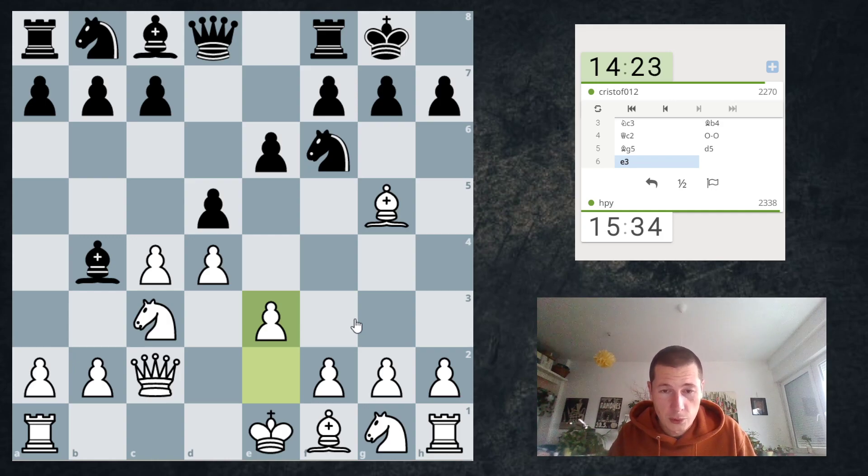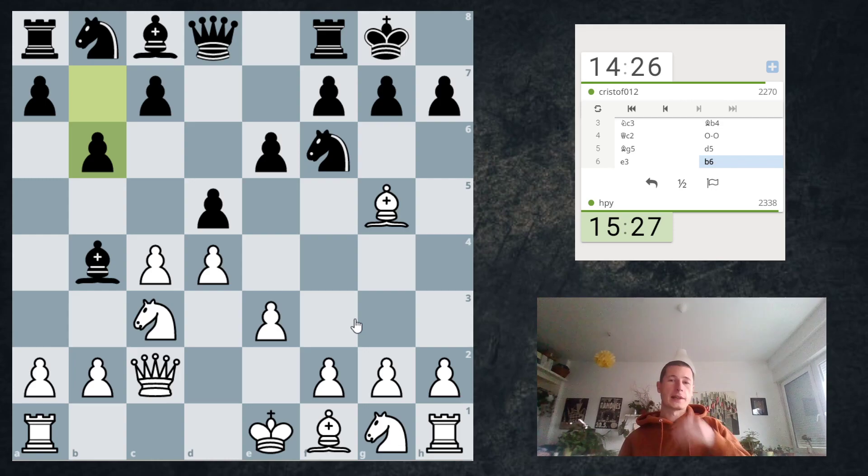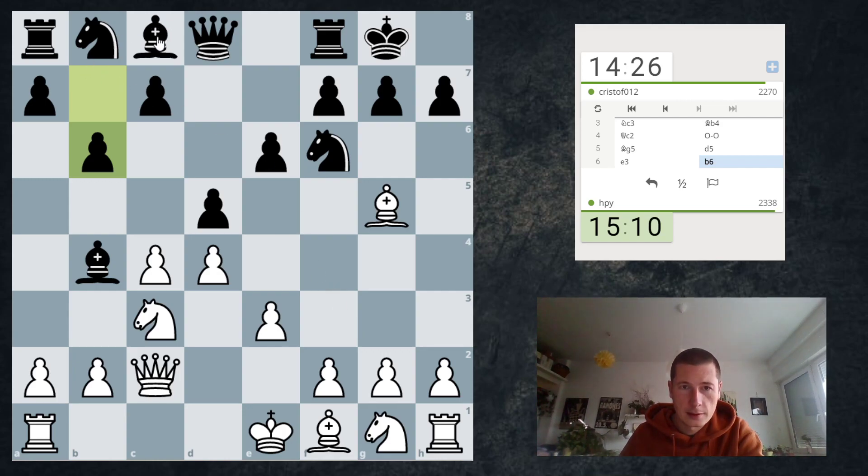I'm sort of using Black's lead in development to highlight that he'd already committed his king to one side of the board. Ideally I would like to take on c4 in one move, so I don't want to play Bishop d3 and then Bishop takes c4. On Bishop d3, if d takes c4 I could take on h7 — that's also an option. So Bishop d3, he plays h6, I could play h4 there. Now he wants to take on c4 and liberate his bishop, so I don't think I'm going to allow that. I want him to have a pawn on d5, so cd is correct — strategically to block the bishop.